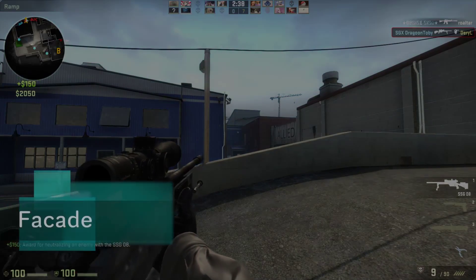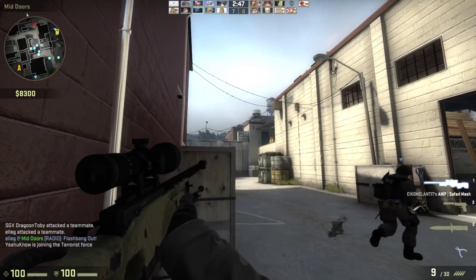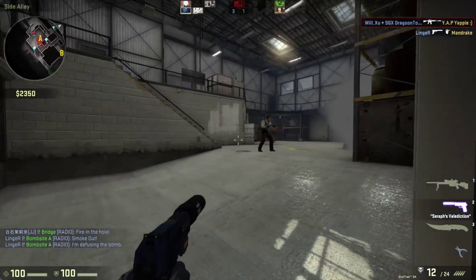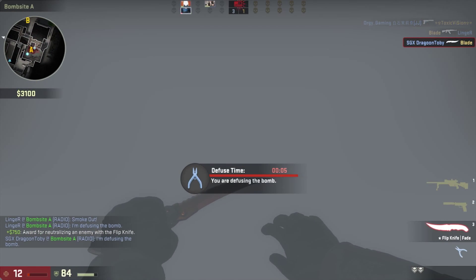The third map on the list is Facade. It's got a daylight urban setting and it's a very good sniping map. I actually got a lucky AWP double headshot collateral wall bang in this map, which is nice. The bomb sites are located within the compounds and they're very far from one another, so you really have to get both sides guarded. If you don't and you get to the wrong site, you'll never be able to defuse it in time.